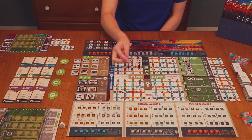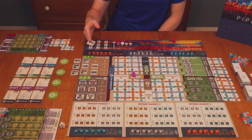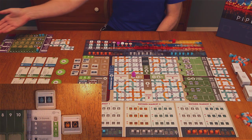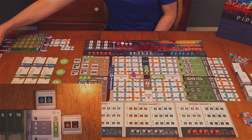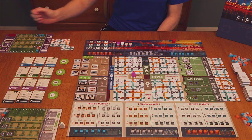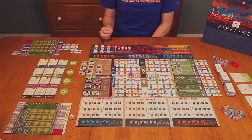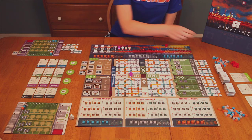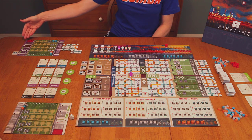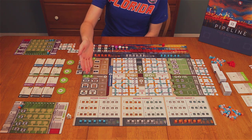You can take the action of Contracts and Loans, where you buy a contract and immediately decide if it will be an active or a deferred contract. If active, it goes on the right side of your board and must be fulfilled by the end of the current year. If deferred, it becomes active the following year. Completing contracts earns you money based on the oil requirements fulfilled. You can also take a loan, receiving $15 but also taking a red penalty cube placed on your board — at the end of the game, each cube costs you money. You can also fulfill an order to receive money immediately based on the type of oil used.